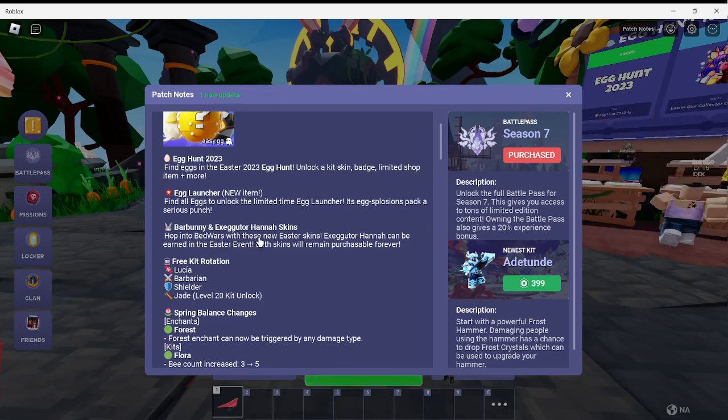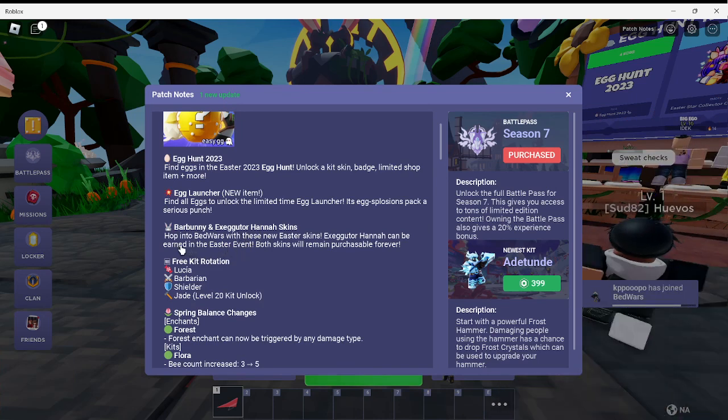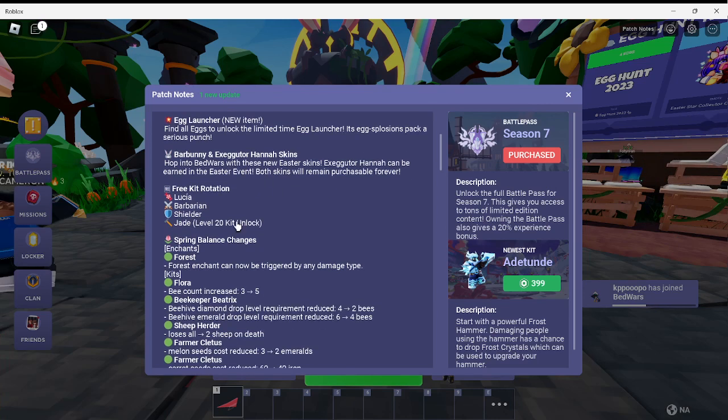Bar Bunny and Executer Hannah skins. Hop into Bedwars with these new Easter skins. Executer Hannah can be earned in the Easter shop, and both skins will remain available forever.